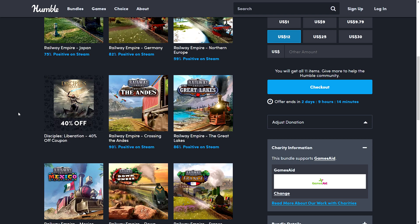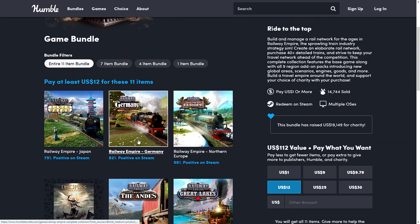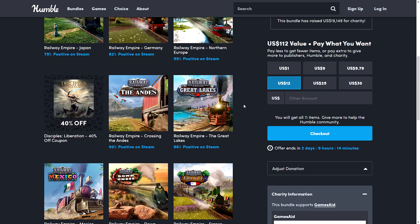At twelve dollars you get Japan, Germany, and Northern Europe DLCs, plus a coupon for Disciples: Liberation, which is a separate game altogether. If you like trains and the old Railway Tycoon-type games you might enjoy this one — maybe not as great as the old games, but I've seen some decent reviews. The base game was previously free from Epic.